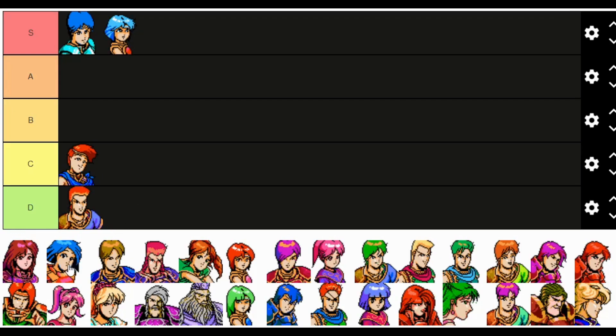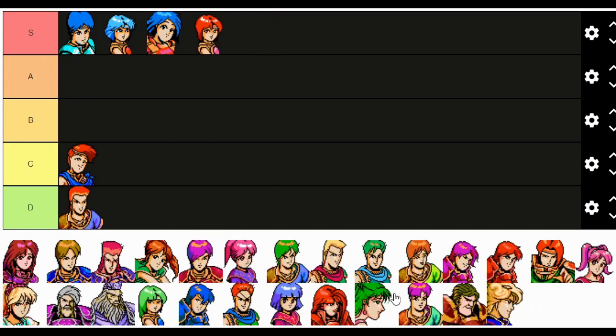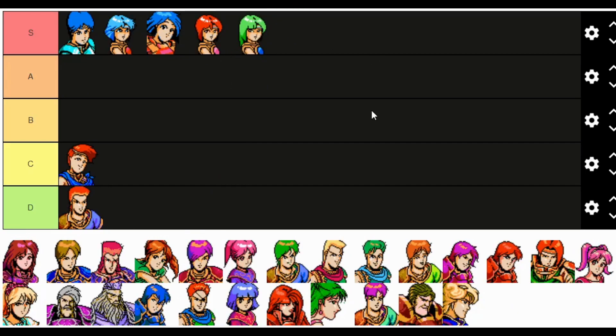Catria is insanely good. Let's put Claire up here too, and Est and Pala — any flying unit is amazing. I'm tempted to bring Claire down to A tier, but I'm going to leave her at S tier, and here's why: Falco Knight is just too good.